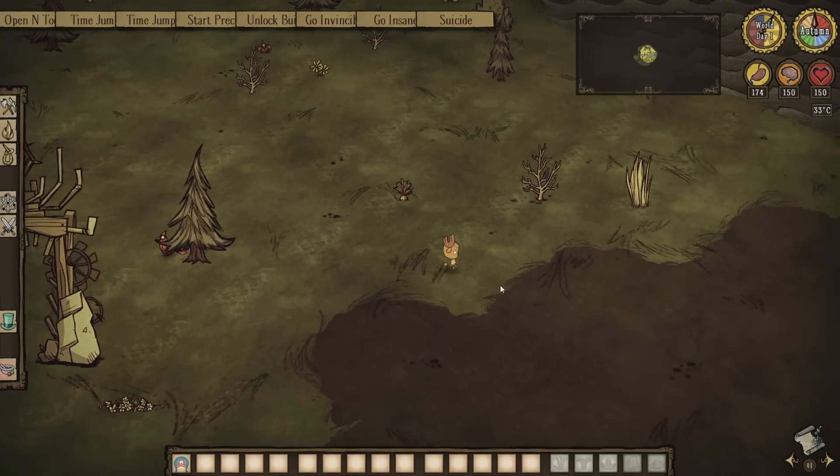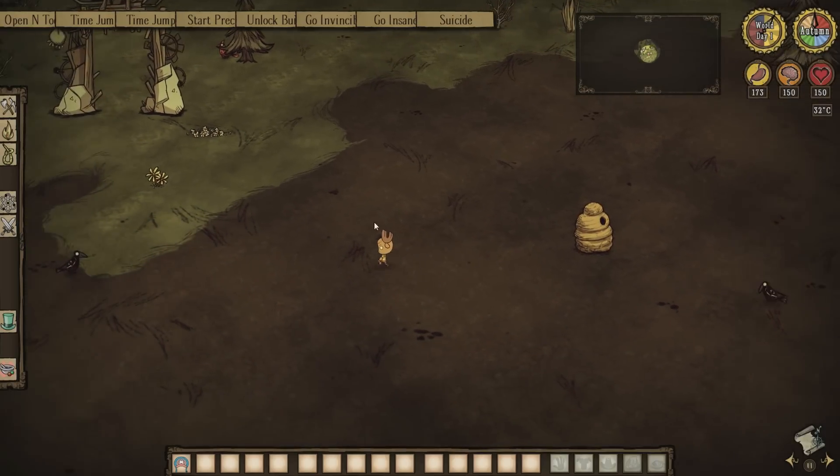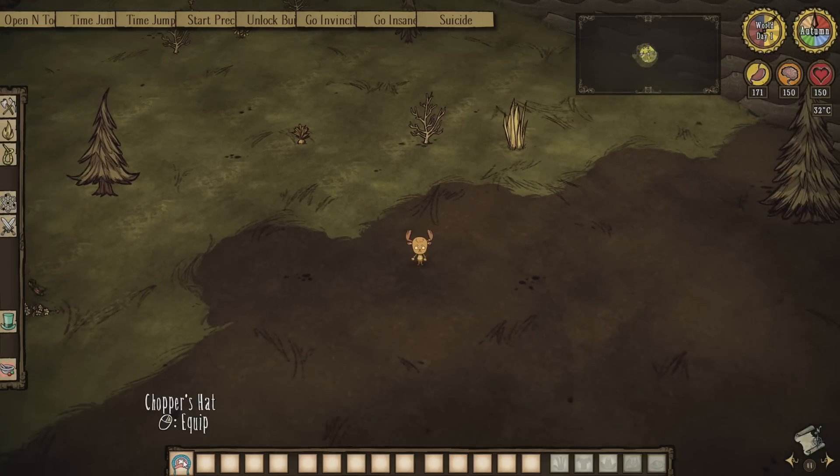You can see there, this is Chopper's small form. When he transforms he'll get bigger, but right now he's just stuck in his tiny form, which will make him quite a difficult character to play right now.